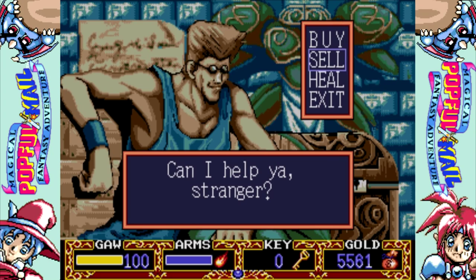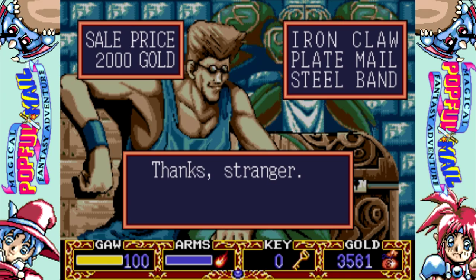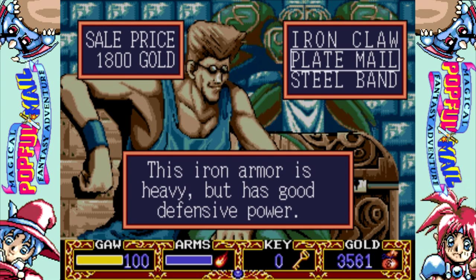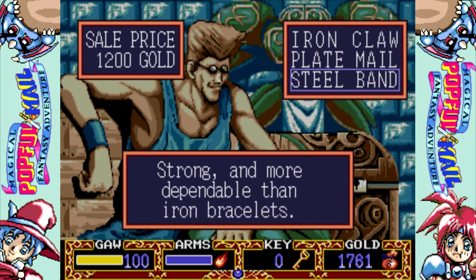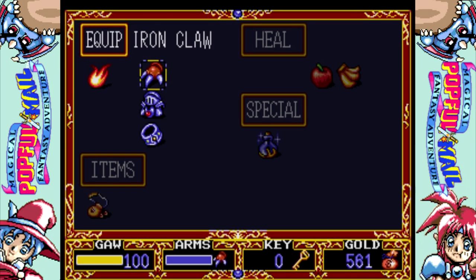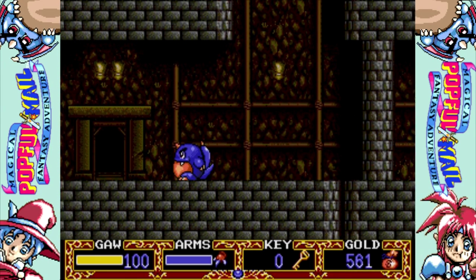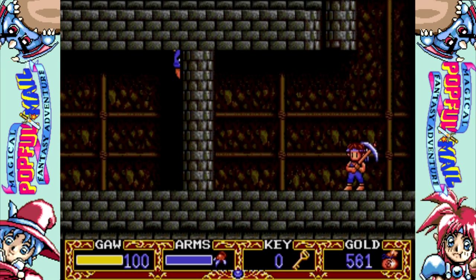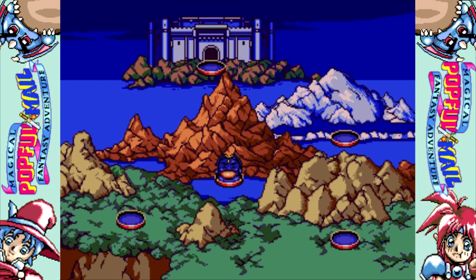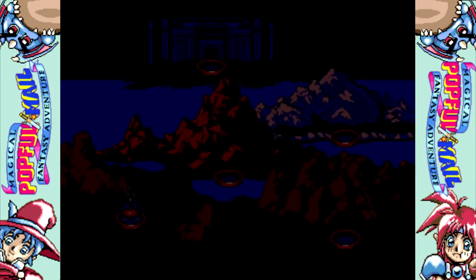Before we go do some backtracking, we're going to go buy Gaw his third weapon. You can buy this back at Deviant Den if you want to, but it's better to do it here because you can also pick up his third set of armor, whereas the store in Deviant Den only has his second set. So just get some extra buying done out of the way. And we are going to now do some of that backtracking. We're going to go back to the elf woods.